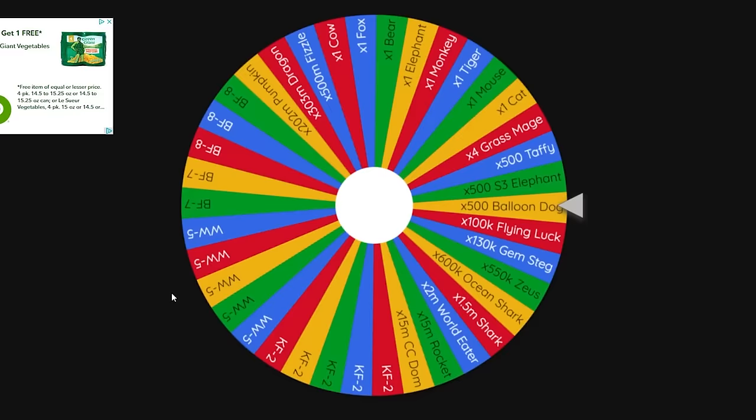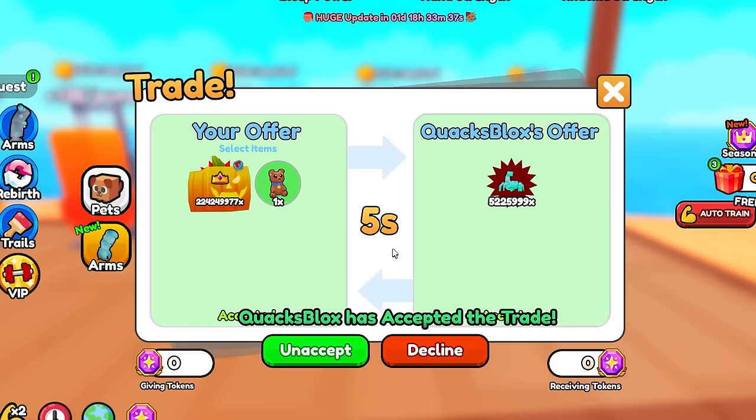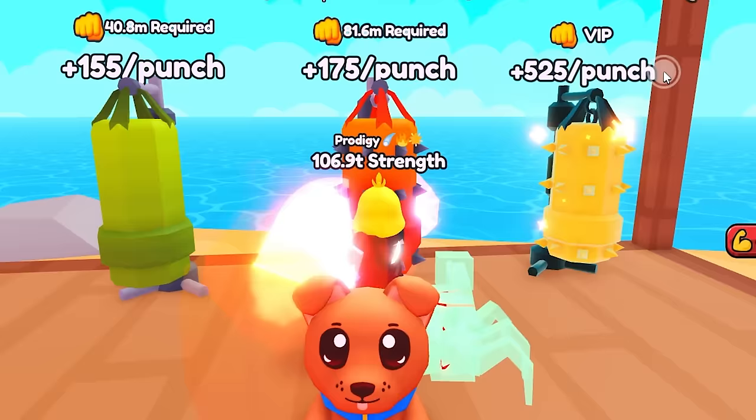Luckily, it's our time to spin the wheel again. A best-for-an-eight pet is going to be really clutch. Because we have a 200 million ghost haunted pumpkin, this thing is now like 300 or 400 million stats — which is crazy. With equip all, we're getting about two or three trillion per punch. Just a small little upgrade.